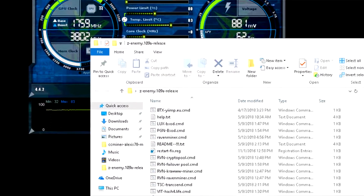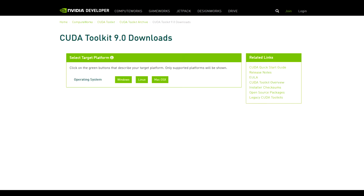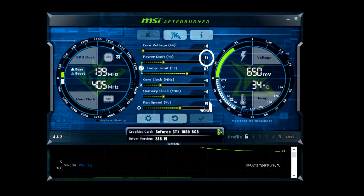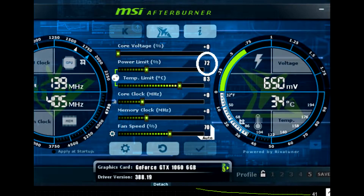When I mined Ravencoin, I downloaded the latest release of Z-enemy miner — it's version 1.09 alpha. They might have the beta or version 1.10 out by the time you watch this, but this is the one I used in this video. You need to make sure you have the CUDA 9 dev kit installed on your machine if you're running Windows. Once I got MSI Afterburner fired up and set my fan speeds at 70%, I started hashing away.